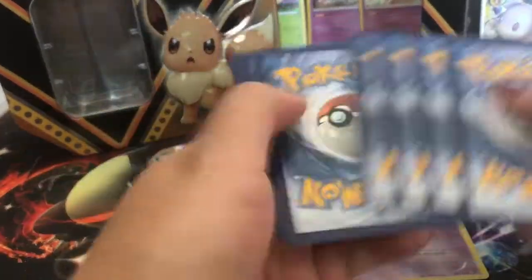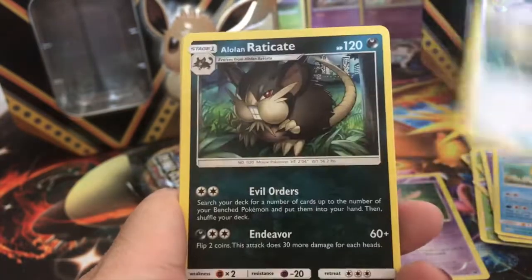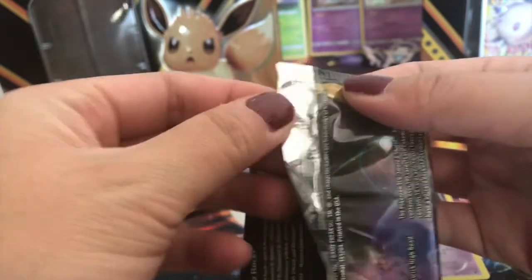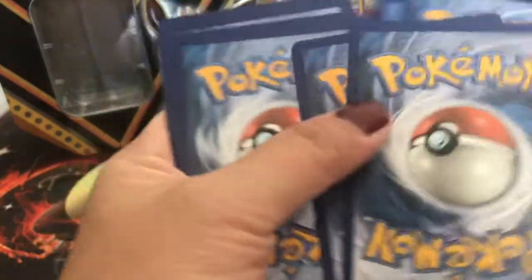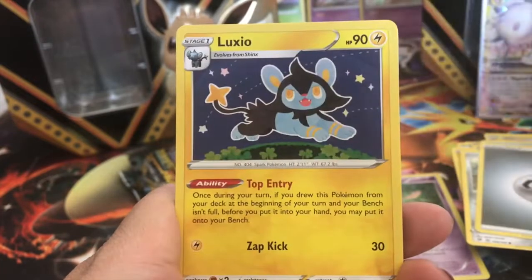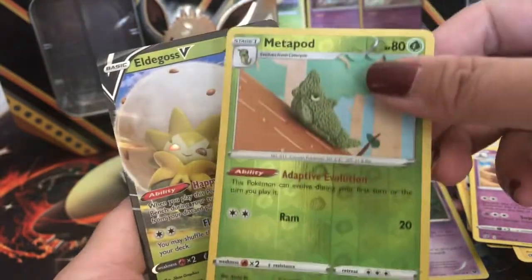The packs seem very weird — it feels kind of funky, as if it was repackaged. I'm just kidding, I don't know. I got these for $14.99 so I really shouldn't be complaining. We got a Decidueye. This is very weird to open — I wonder if they repackaged these. Walmart can do that; they're known to do that type of weird stuff. We got a Voltorb, Nosepass, Wingull, Phantump, Bronzor, Metal Energy, Durant, Pile of Sand, Metapod, and an Eldegoss V — very cool.